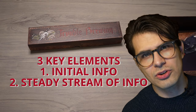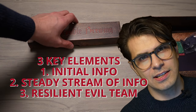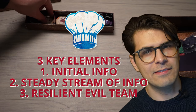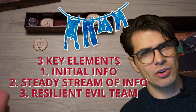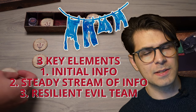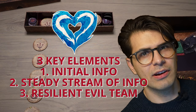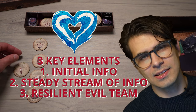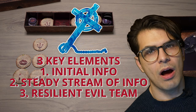In Trouble Brewing, the starting script, roles are cleverly designed to drip-feed crucial information to the good team, balancing initial insight with a steady flow of intel and protective measures. The chef has knowledge of how many pairs of evil players are seated next to each other. The washerwoman gets a head start with a clue about one of two players being a specific townsfolk. Each night the empath gains insight on how many of their living neighbors harbor evil intentions, making the empath an excellent target for the monk, whose nightly mission is to shield key players from the demon.